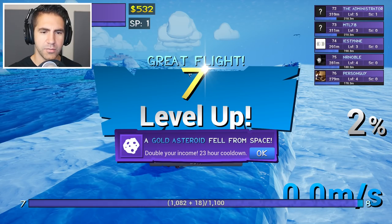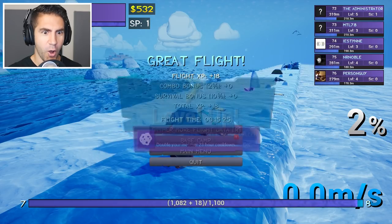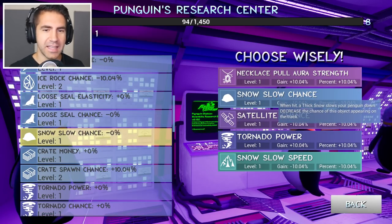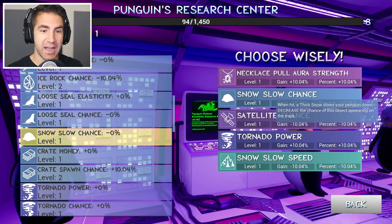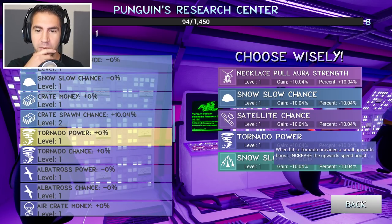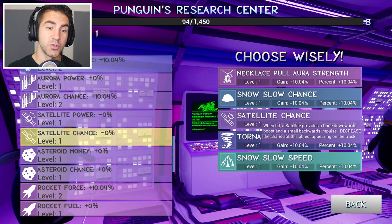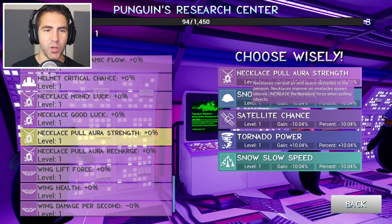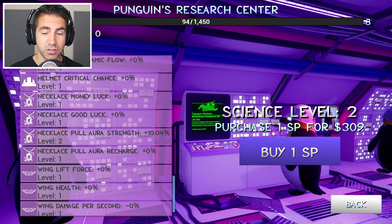We got to do it. A gold asteroid fell from space — double your income, 23-hour cooldown. I guess we got an asteroid or something. Redeem science points. Snow slow chance — if you hit snow it slows you down. Tornado power — when hit, a tornado provides a small upward boost. Snow slow speed — this reduces the effect of satellites slowing you down. Let's try the necklace pull aura strength — maybe it'll attract more good stuff to us.